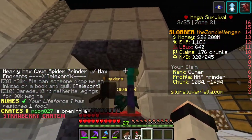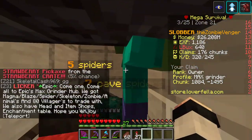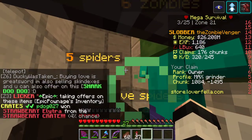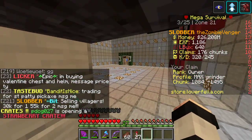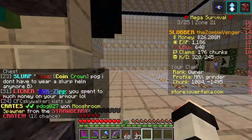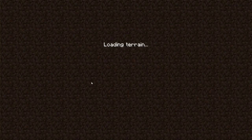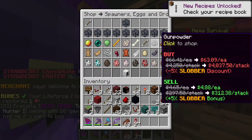The first one that we're going to be looking at is zombies. I'd say zombies is probably the fourth best. I'll just count them down from one to all of them. I'm going to go to Warp Shop, then to the Merchant, then to Spawners.